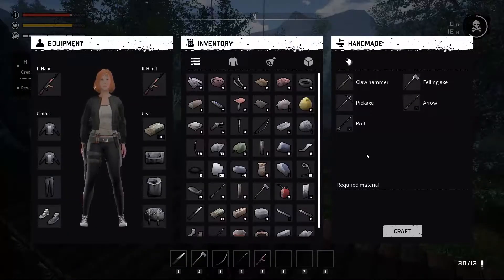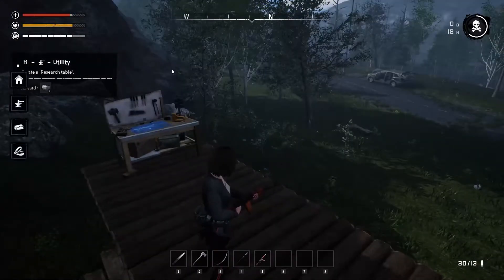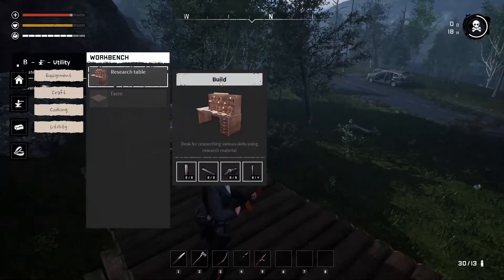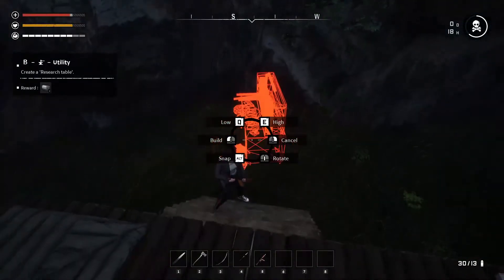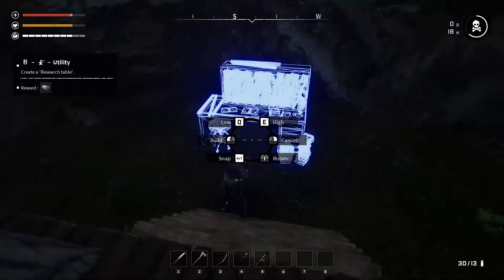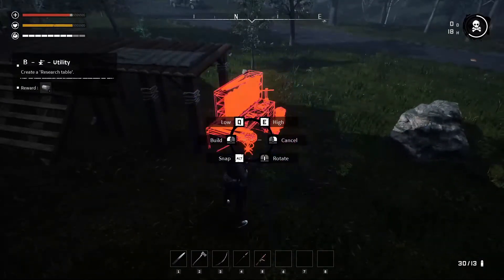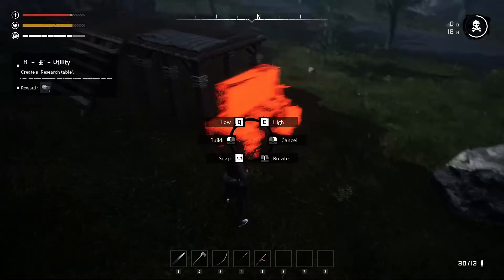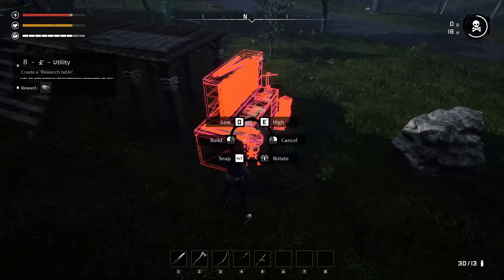I have a lot of goodies now - I hope I have enough to build what I need: the research table. Let's hit B, go to crafting, utility - it is a research table, sweet! My cousin says these get bigger which kind of sucks. I wish I could put it on the ground - oh wait, I can! It just needs to be in a flat area. Screw it, let's just put it right there.